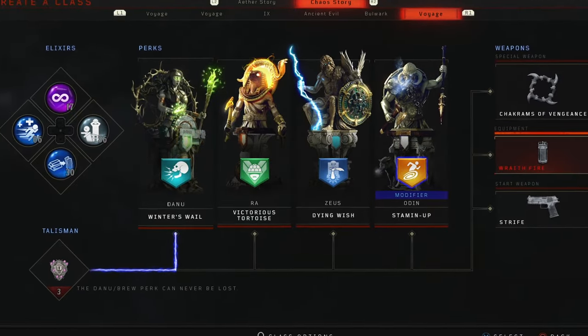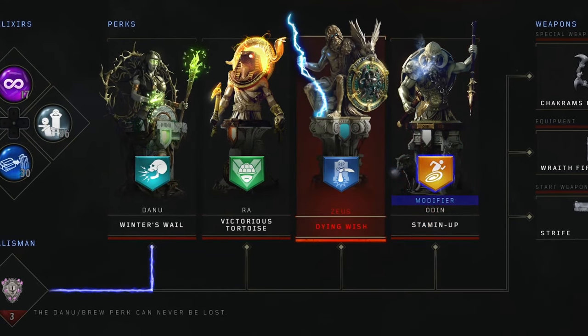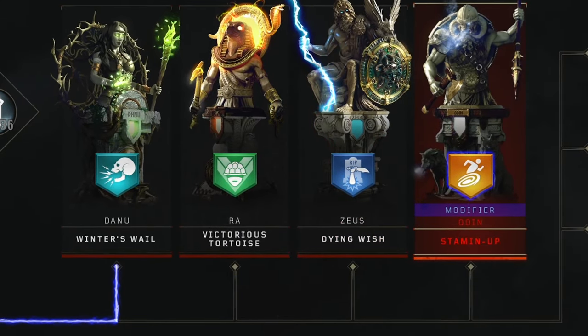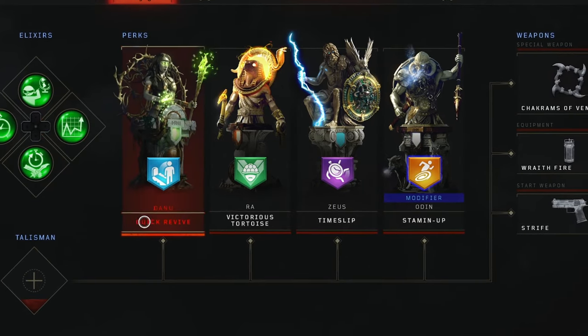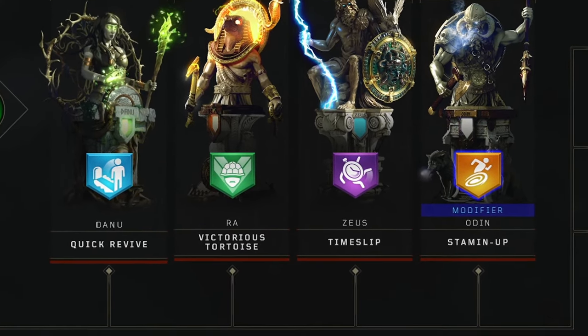For your perks, you want to bring Winter's Whale, Victorious Tortoise, Dying Wish, and Stamina. If you're not good at BO4 Zombies, I would suggest running Winter's Whale in your modifier slot, but if you feel confident enough not to go down, then run Stamina up in your modifier. If you feel good enough to skip the typical crutch perks, you can run things like Quick Revive, Time Slip, and even something like Bandolier Bandit.